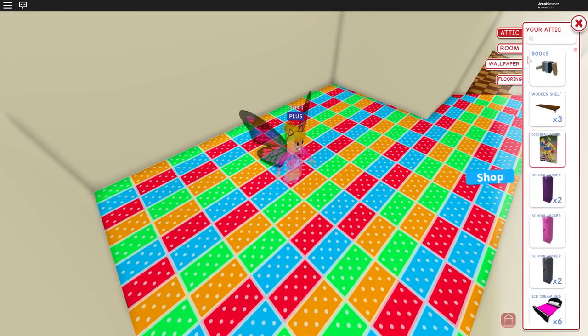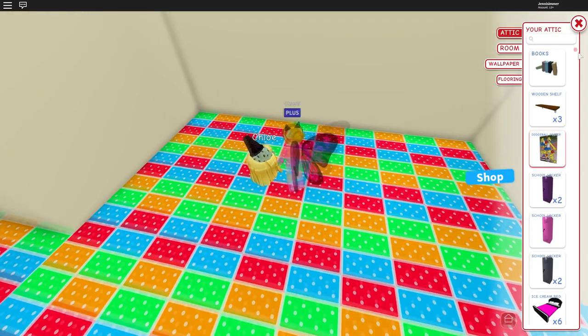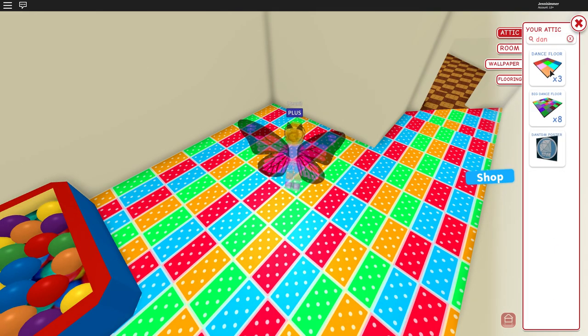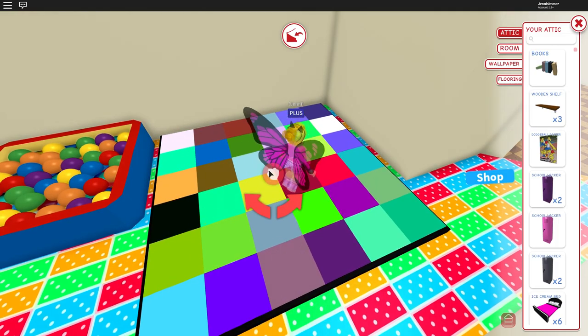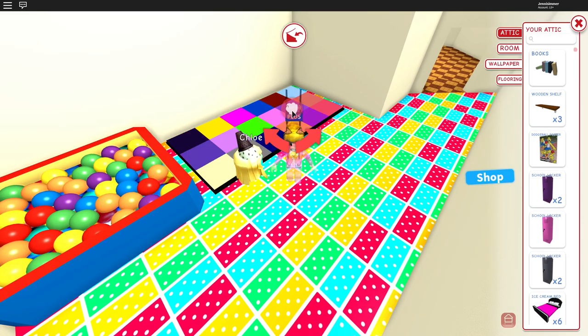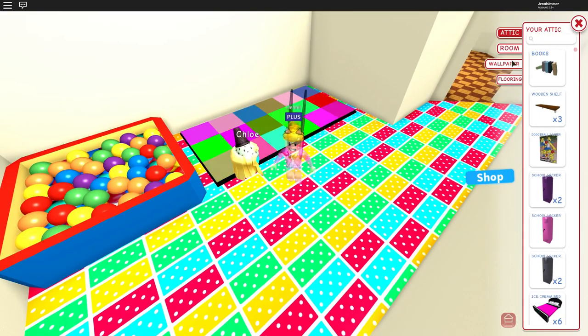I'm going to start with the gym area. I put this more colorful flooring down — let's see what it looks like with a dance floor on. I think I like that. Let's pick a dance floor; probably the big one, but it sticks out. I'm not sure how I feel about this flooring in here — it's a little crazy, though I do love it. Let's figure out the wallpaper.